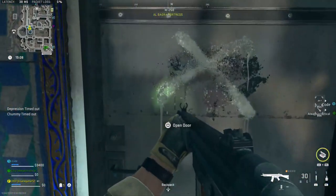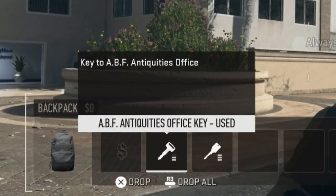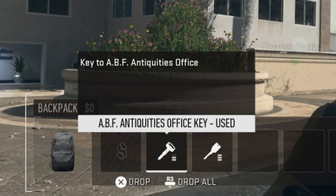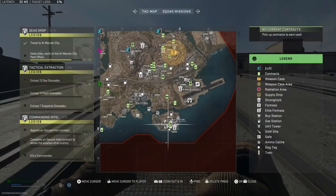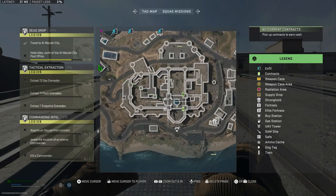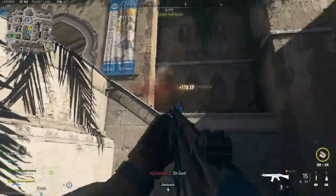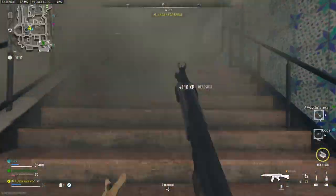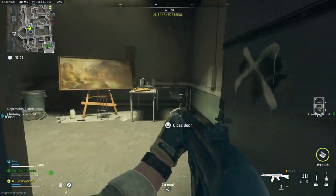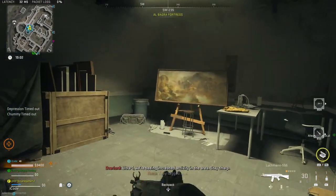Starting off with Almazra, the first key location is the ABF Antiquities Office. The description just says it's a key to the ABF Antiquities Office with no coordinates. ABF stands for Albagra Fortress, so we generally know where to go. You need to go to G8 at the center of the fortress. After going in the front entrance, continue into the main building and go up the right set of stairs. The ABF Antiquities Office will be in the middle of the walkway. Open it up and you'll get a supply box, a duffel bag, some cash, and some other valuable loot like 3-plate armor vests.